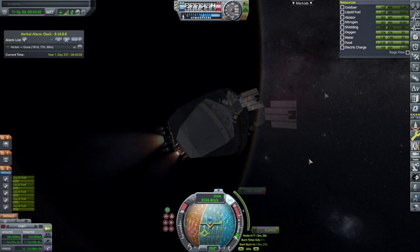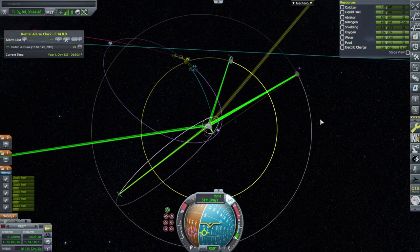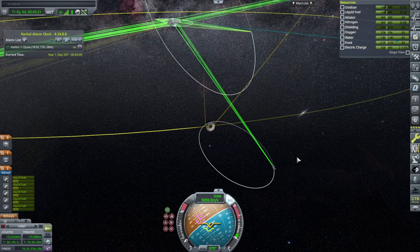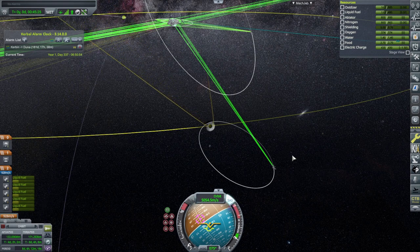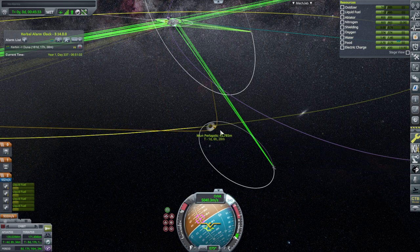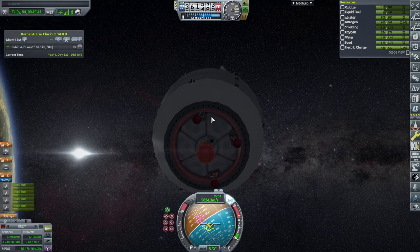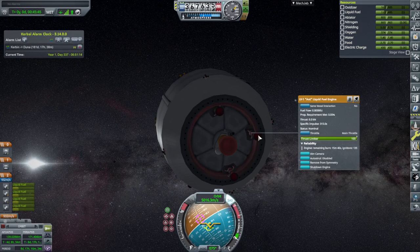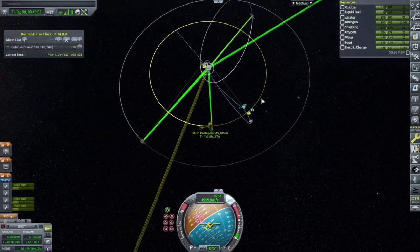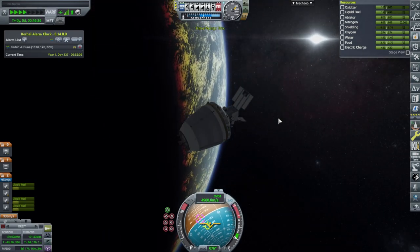Here we go. We have completed that burn and we have our pass, though it's not exactly the return I was looking for. It's a short trip to the moon — they might not get as irradiated going to the moon as they do going to Minmus. One of the highly reliable ant engines blew up. I'll just shut down the opposite one. Well, now we've got the thing I was planning for, so we will continue over to the moon. This is basically a re-entry test after all.